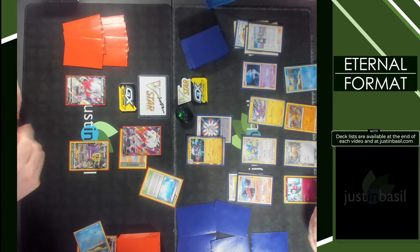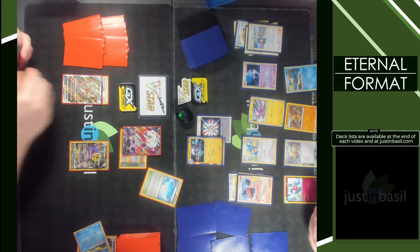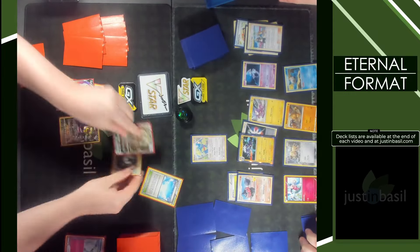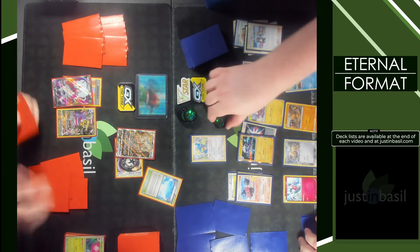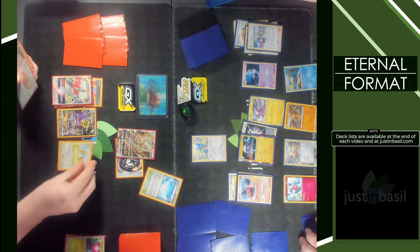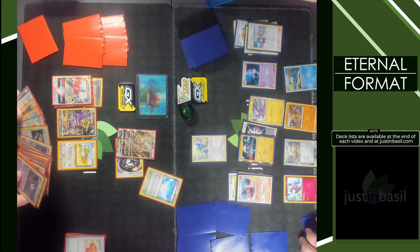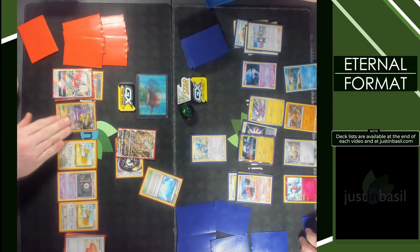The React Energy is attached, Claydol has been used this turn. Loud Mix base damage is going to knock out Lapras at weakness, so I don't even need to calculate that. That's one, two, three, four, five — eight types on the bench. Evolve Doduo — love that it's the base set Doduo. For Unknown P and Doduo.